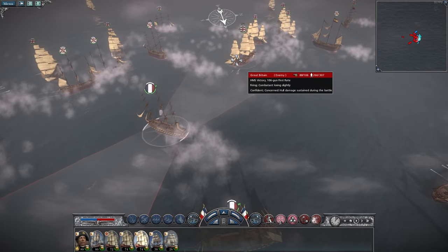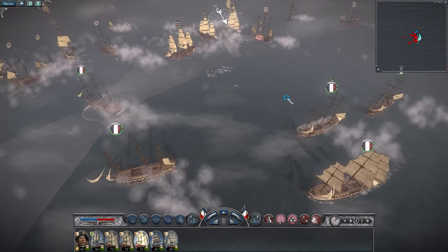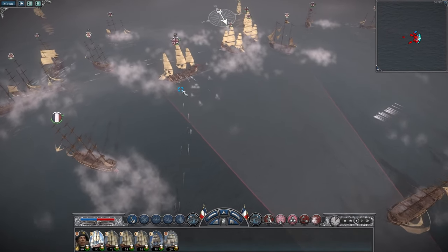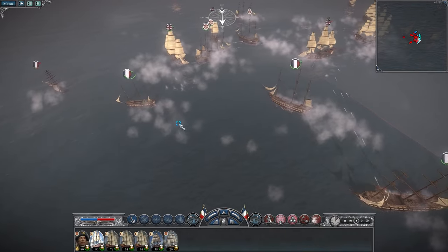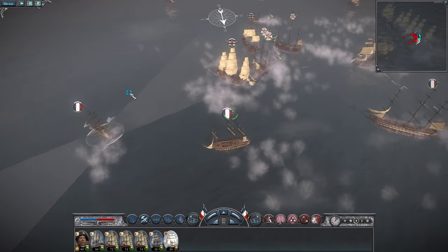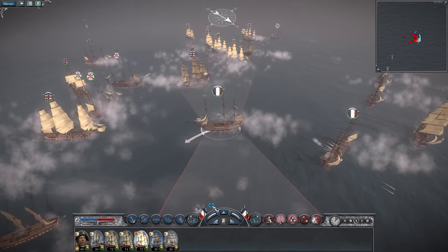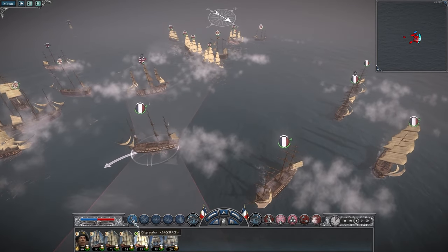Let's everyone get firing into Nelson. Santissima's just got a fantastic volume of fire like that. Keep killing him — if he can blow up, that would be fantastic. But I find it very rare that we make them blow up; they tend to make us blow up, basically.